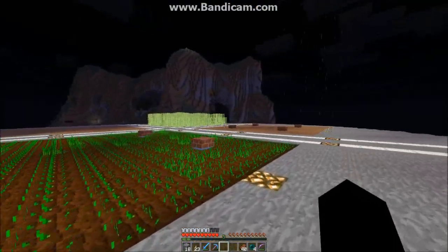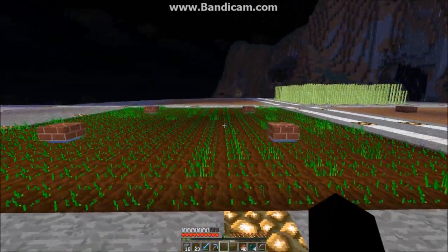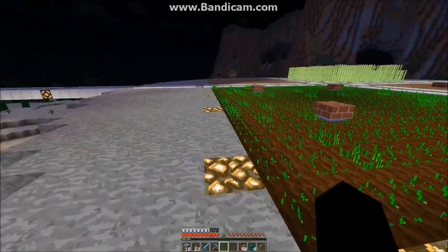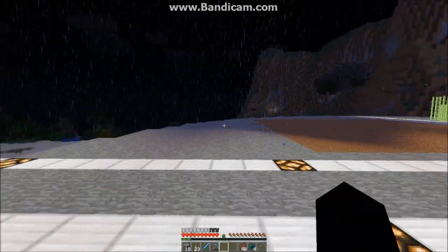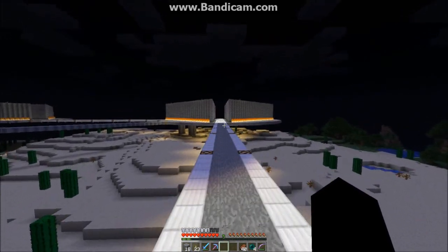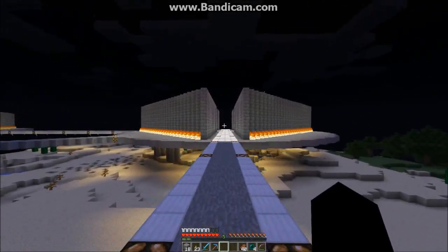Alright, Dexter's here — say hello. In case you're wondering, the efficiency of our wheat farm is five stacks per harvest plus three stacks of seeds on average. Why do you need all that wheat? For breeding. And I'm not sure about the sugarcane — I'm gonna have to let that grow. Right now we're going to hop over to Poison Dart Frog's house.